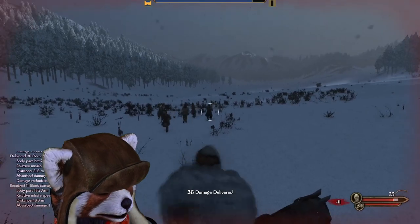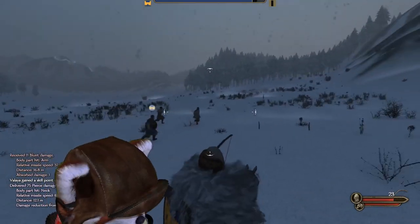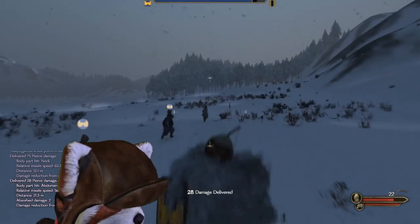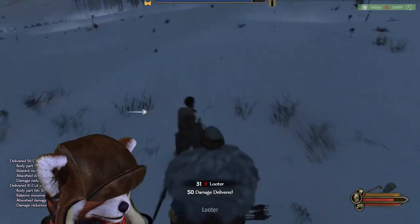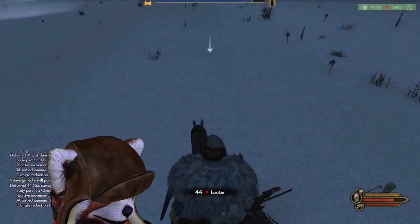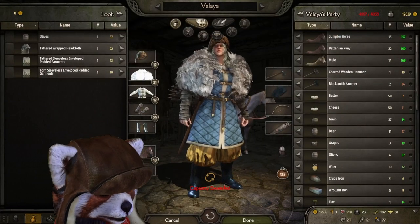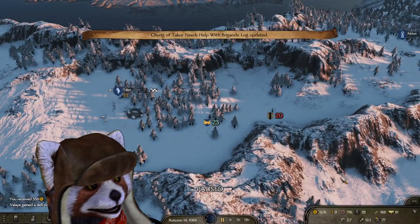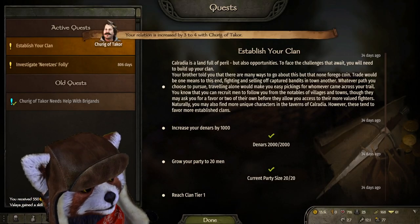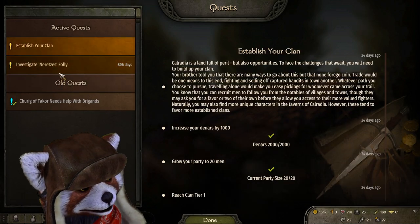The highest quality looters are going to be the Sea Raiders variety, followed closely by forest bandits, steppe bandits, and mountain bandits. The absolute cheapest will be the looter party, but they're the easiest and least threatening, and those are the ones you'll probably go after most for early game money. A nice synergistic thing: any weapons you get from looter parties can actually be smelted down in smithing and then used to create new weapons, although that requires a lot of time waiting.